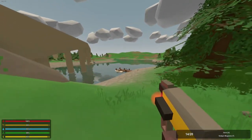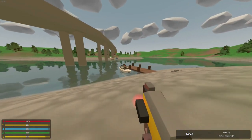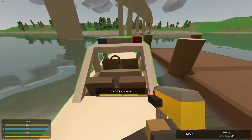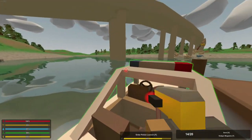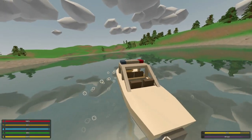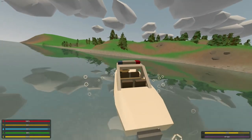Also, down at the dock there is a new boat added — a police boat, or its specific name, a police launch. It's a nice simple four-seater boat that looks a lot like the runabout, except it's got a little frame over the driver's seat. You can press control to turn on the sirens, and it has a top speed of 67 kilometers per hour.